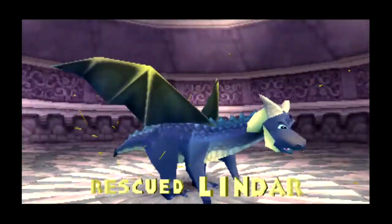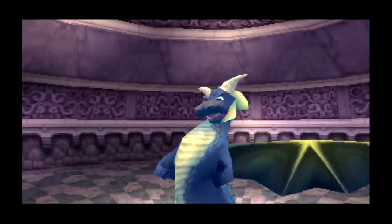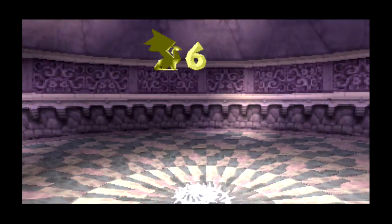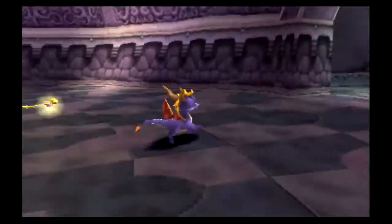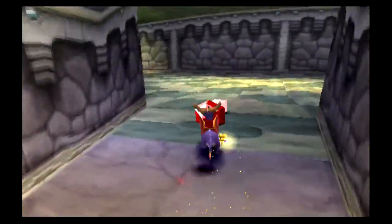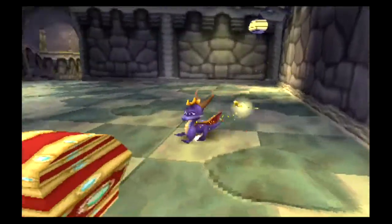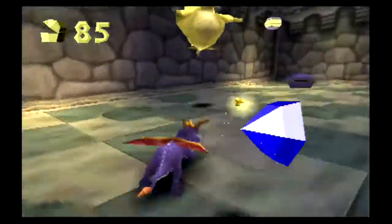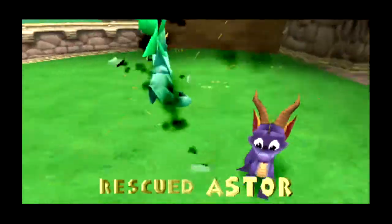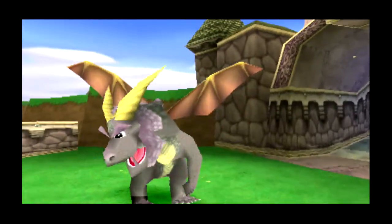Lindar. When you free a dragon or step on one of their platforms, you're saving your progress. That could be useful if you run into trouble. Not that you ever run into trouble, Spyro. Of course not. Let's go. We'll explore down here next. Another extra life for us. And here's another dragon.